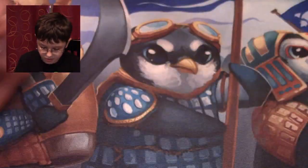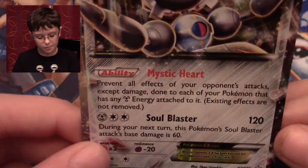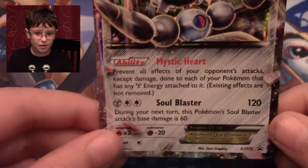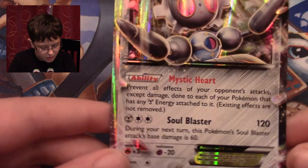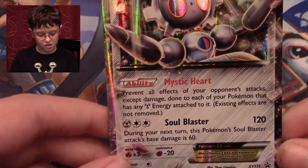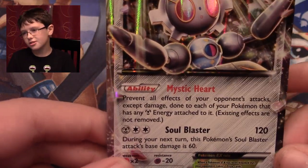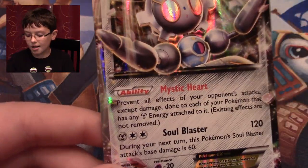Let's take the promo out. It looks really cool, better than normal in my opinion. So it has 160 HP. The ability is Mystic Heart — it's not a bad ability, but it's not my favorite. It prevents effects of your opponent's attacks. And it attaches damage counters to each of your Pokemon that has any metal-type energy attached to it.